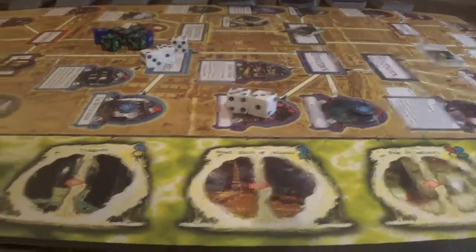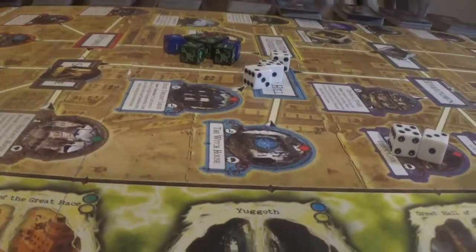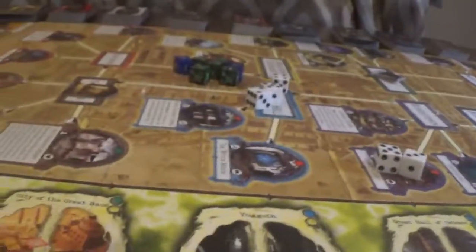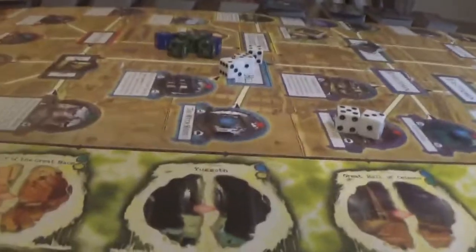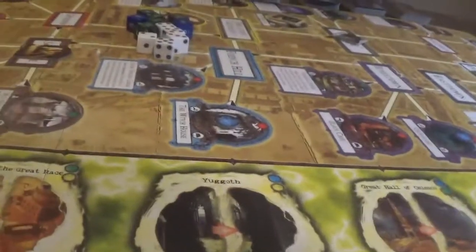Mandy doesn't have an encounter - she's in the street. Bob is in the Plateau of Lange, let's do his encounter. The hooved wide-mouthed traders of this land are wealthy but dangerous. You may make a lure minus two check to trade with them - if you pass, gain six bucks. I'm not going to trade with them. That's going to be the end of the turn, because I can't have an encounter there since that monster is still there and I wasn't able to kill it.